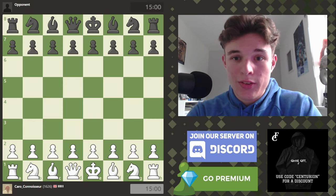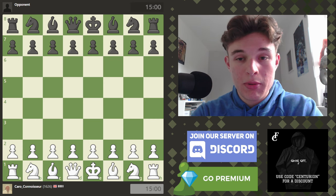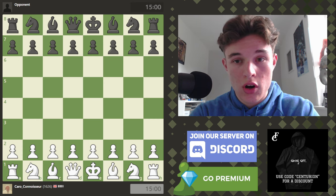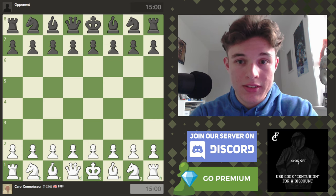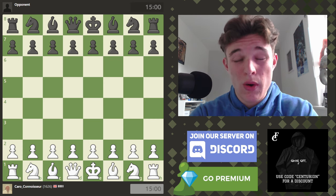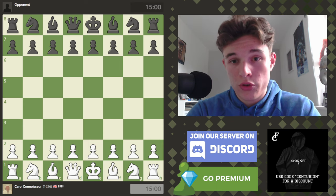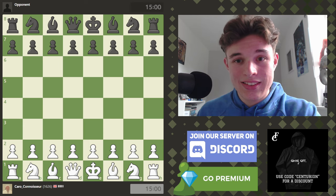Hello everyone, my name is Alex and welcome back to another episode of the Caro-Kann vs Everything Speedrun. In this series, we're climbing to 2000 ELO on Chess.com in Rapid Chess, and whether we have the white or the black pieces, we're going to be deploying a Caro-Kann setup because it's fun, it's interesting, and quite honestly because I want to do it. Check out the previous episodes in the playlist linked below, or watch this video in isolation. Let's get into the game.